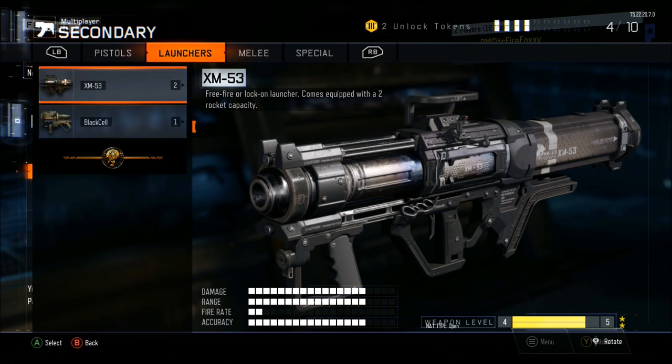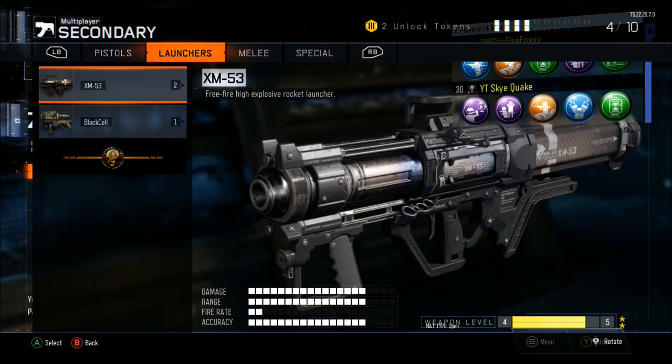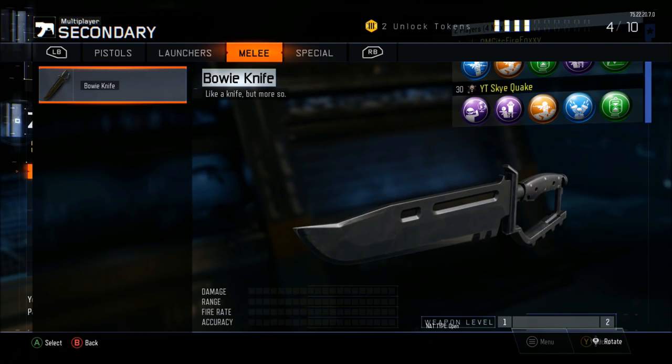This is still on the second controller. Sorry, I'm reading off a script because it is a very complicated process. Now go to Melee on the first controller, then hit B or Circle depending on what console you're on.